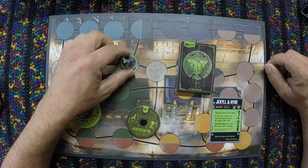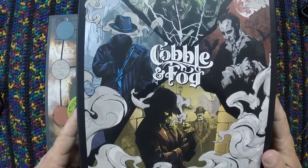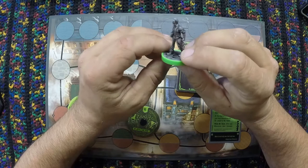Today we are looking at the Jekyll and Hyde fighter from the Unmatched series of games. Jekyll and Hyde is one of the characters from the Cobble and Fog set. Jekyll and Hyde is a story about mild-mannered Dr. Jekyll who starts experimenting with various different potions and finds one that will change him from Nice Guy Jekyll to Mean Guy Mr. Hyde.